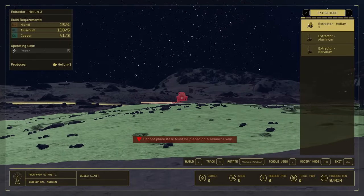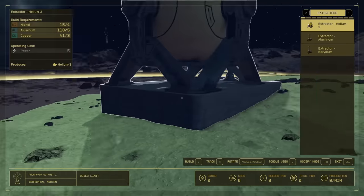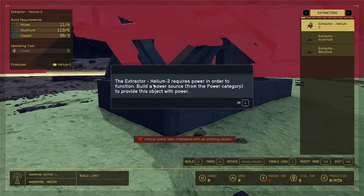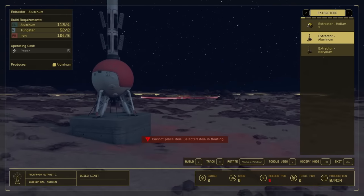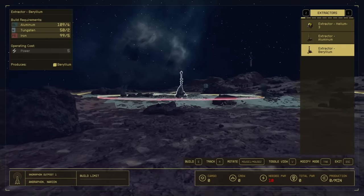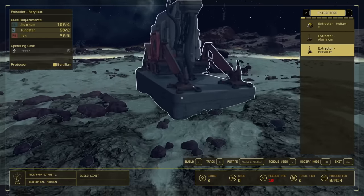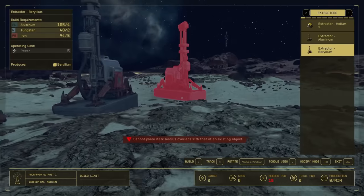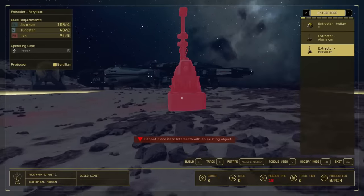We want to build a Helium extractor — it just takes Nickel, Aluminum, and Copper, and we've got all of that right now. We're going to put one right on top of this Helium deposit. When we place this down, it shows that it requires power in order to function and we need to build a power source for that. We also want to build an Aluminum extractor and a Beryllium extractor, since we have Beryllium nearby as well. Once we place those down, we can see in the bottom right corner that we need 15 power to run just the extractors we currently have placed.